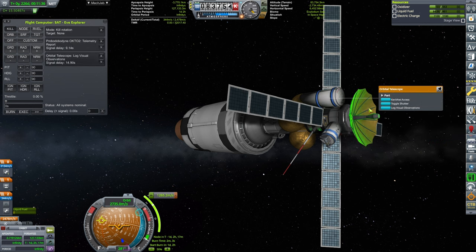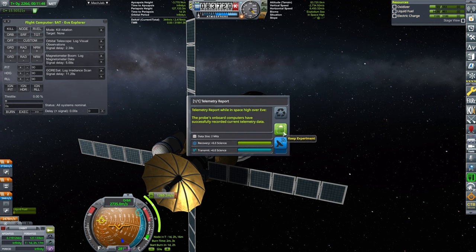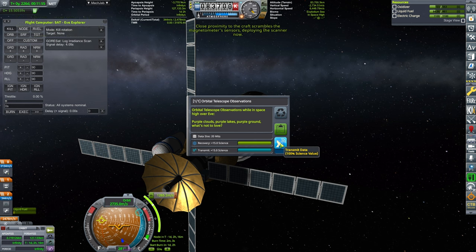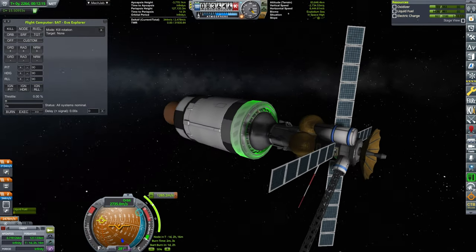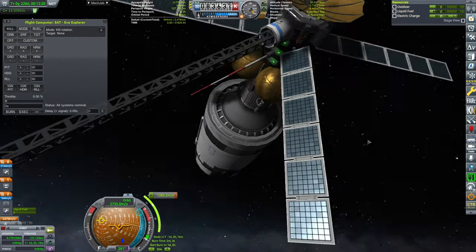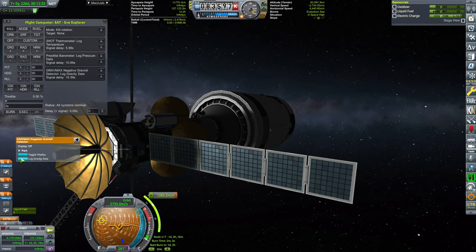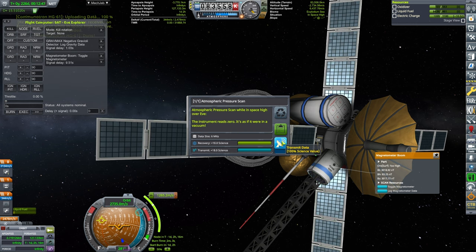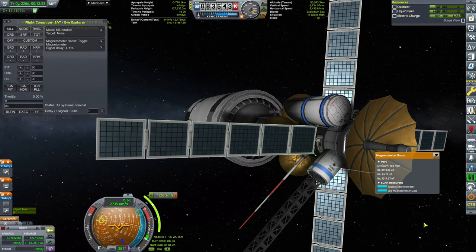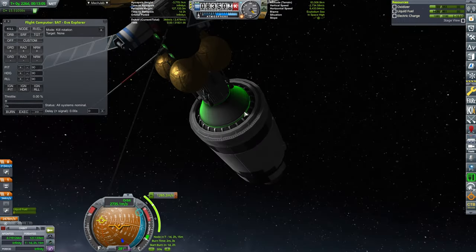We want the telemetry report, log virtual observations, magnetometer report, and GORSAT. We can now transmit those. Then for the remaining experiments: temperature log, pressure data, gravity data, and high-over readings. That covers science high. Now let's queue transmits and toggle the magnetometer boom back. So that covers science from Eve high orbit.